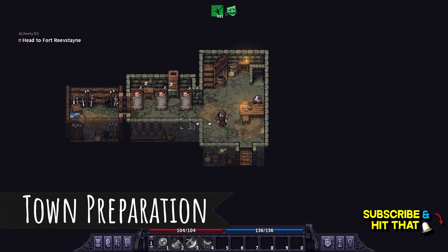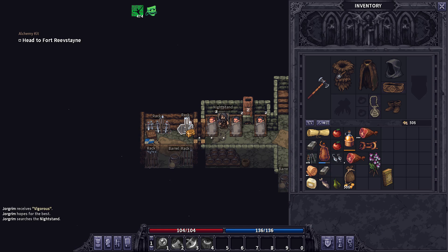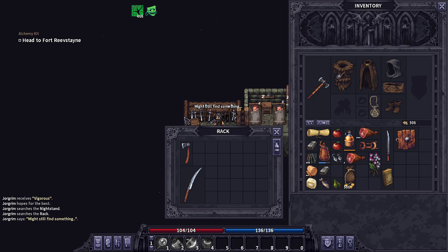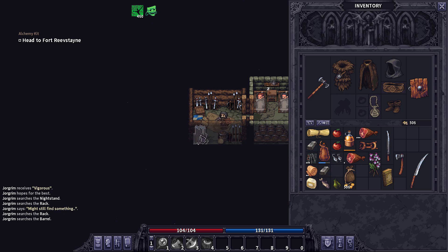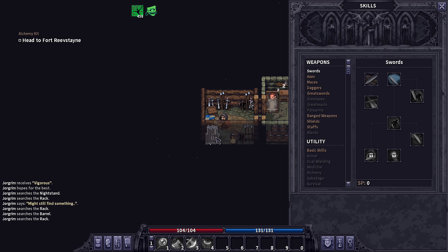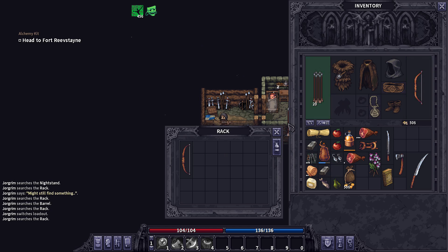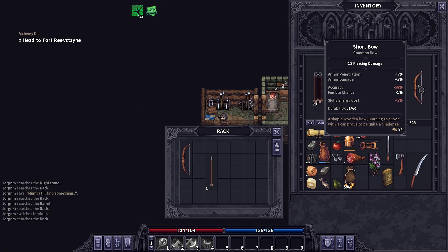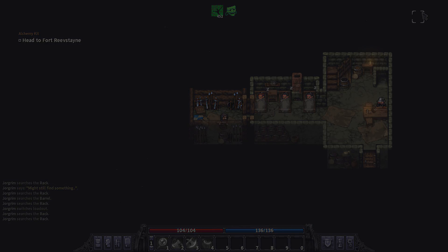So as soon as you choose a character, go ahead and head into the City Hall and steal everything you want. No one in this game is going to care. There is a whole pile of gear right in the armory below where you're going to get your first quests. Feel free to rob all of this stuff. Choose the gear you're going to use for your class, sell everything else. The beginning of this guide is just basic preparation you need to do in town before you head out into the world.